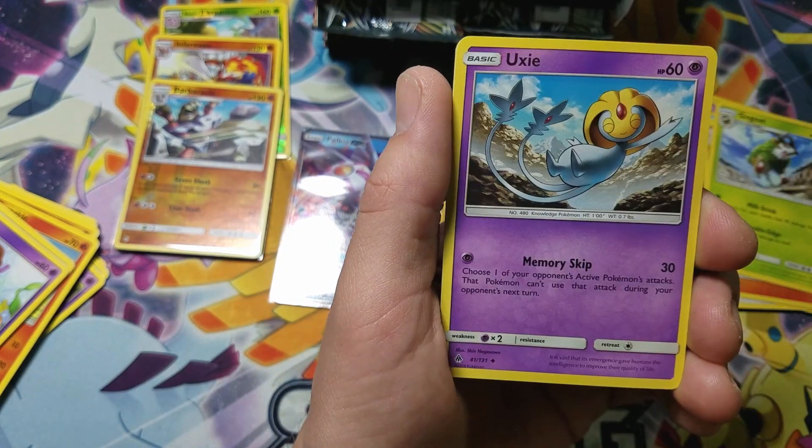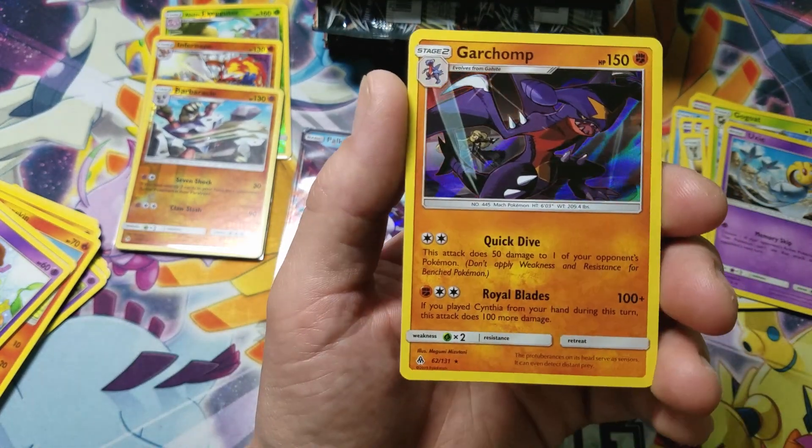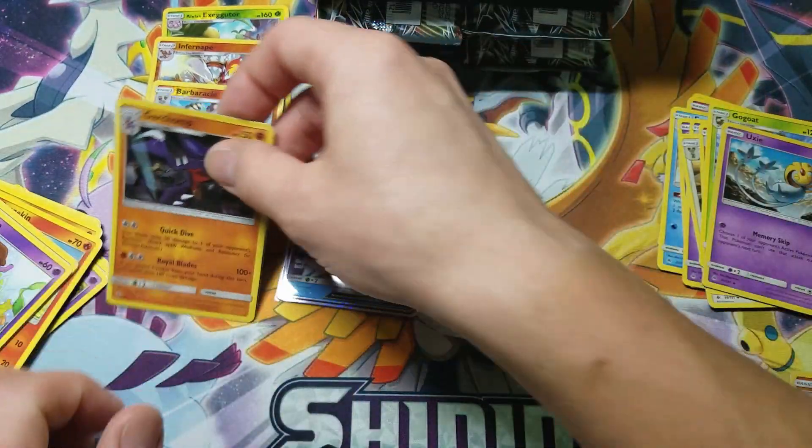We've got Go-Goat, Unidentified Fossil, Oxy, Gible Reverse Holo, and a Garchomp Holo Rare. I was wondering if we were going to get another Ultra Rare there, because it was another white code card pack.